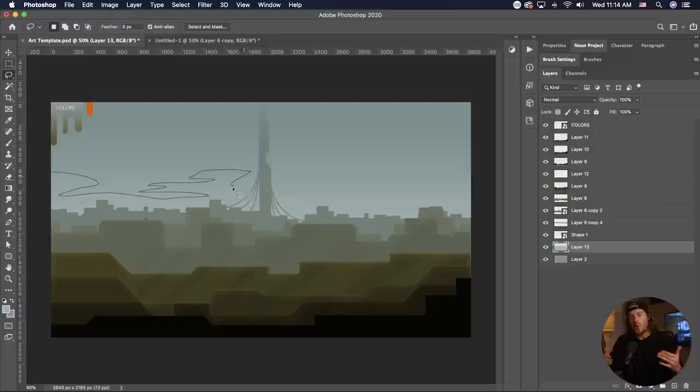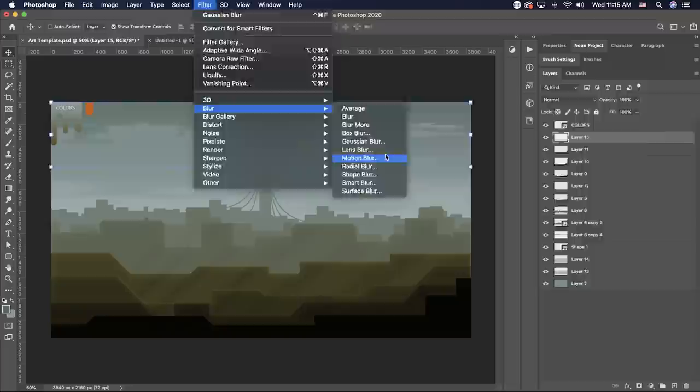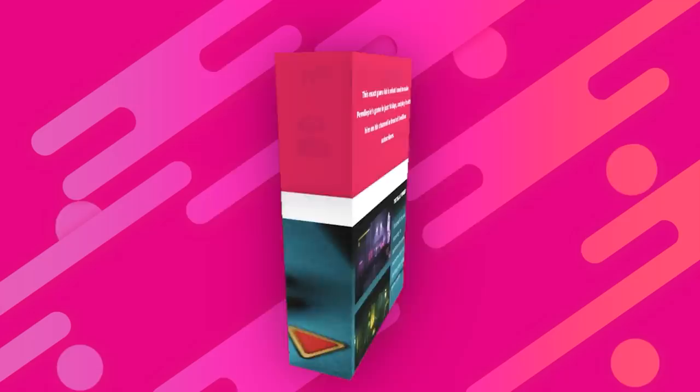The way I like to do clouds is I just draw a very weird-looking oblong shape, blur it to the right with motion blur, then add some Gaussian blur. By the way, if you want to take art like this and throw it into Unity to make a 2D platformer, you can download my free 2D game kit below — no gimmicks, just enter your email and I'll send it to you.